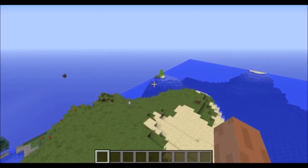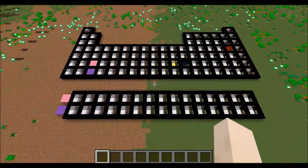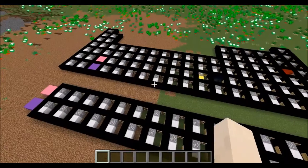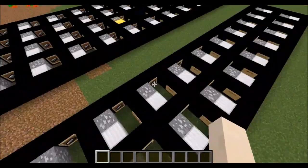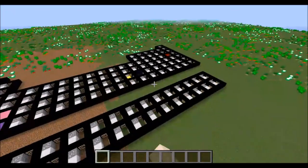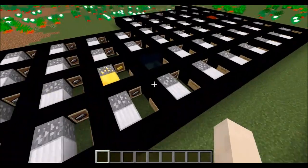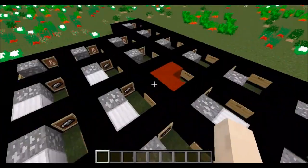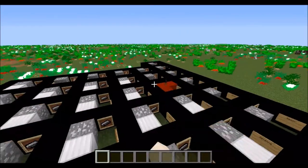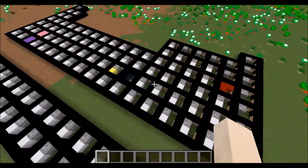Here is the periodic table of elements — 118 items, ores, and blocks, one for every single element of the periodic table, except for mercury and bromine. Those two are the only two liquids — scientifically speaking they are the only liquids at room temperature. They are very buggy. The gases over here have the item version, the canister version, and rather than a block version.